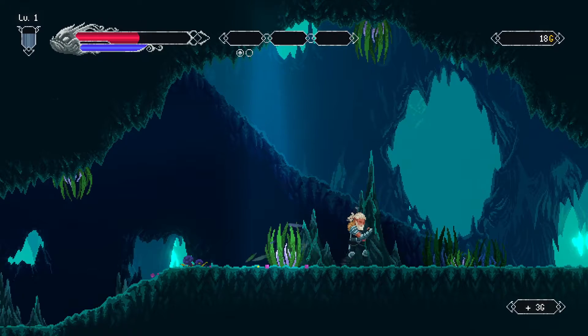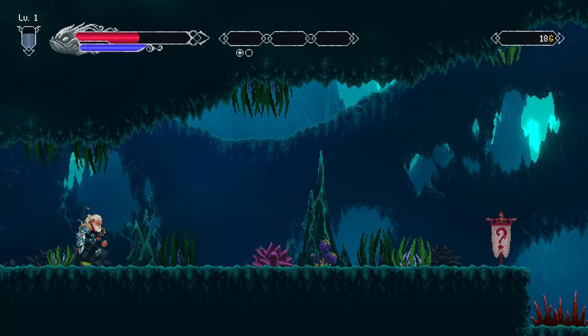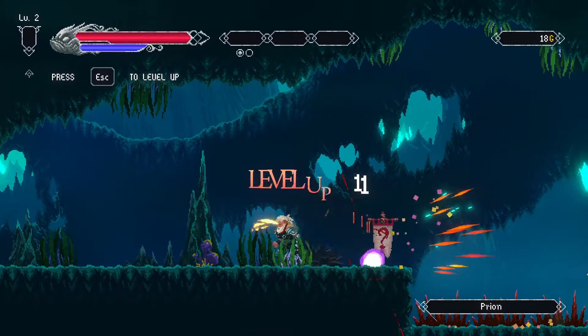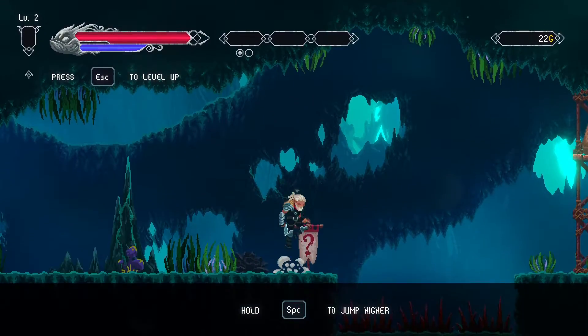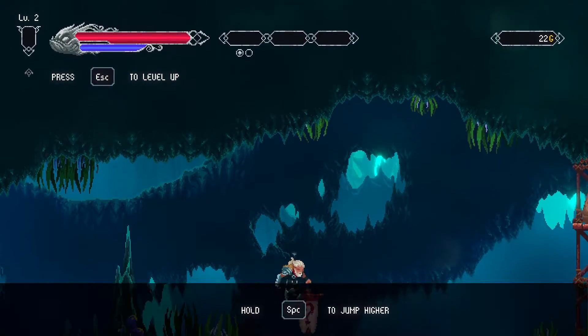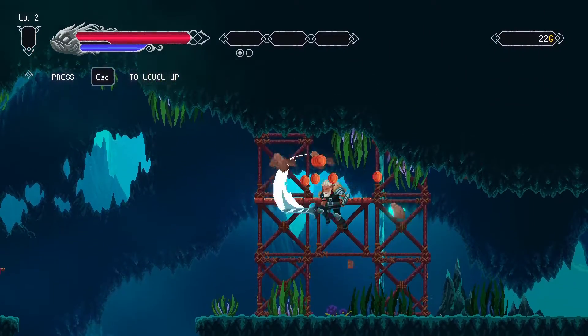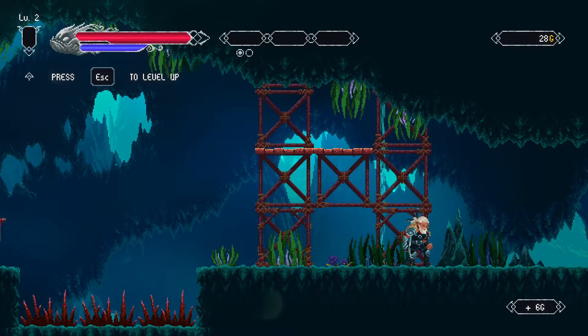Gotta crouch. Grass has endless blades. It's a prion. And we've already leveled up! Hold space to jump higher — oh, okay, it's a pretty beefy jump. Alright, everything feels great so far. It's a little quiet, I'm gonna turn it up.